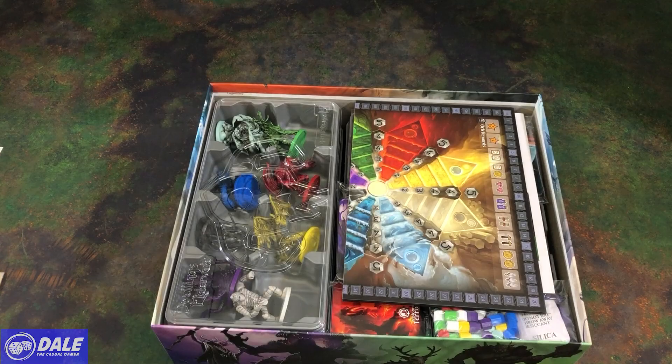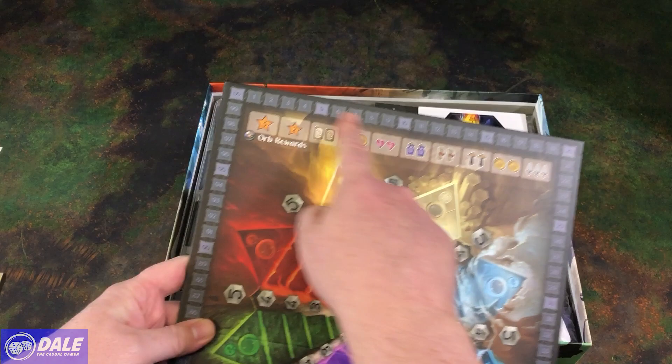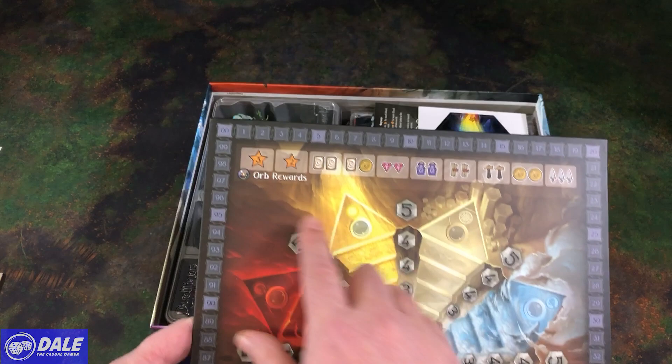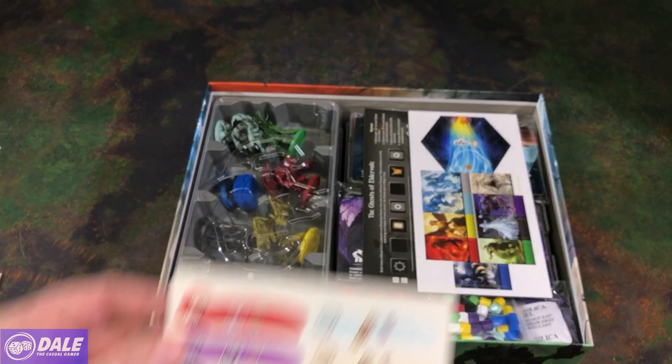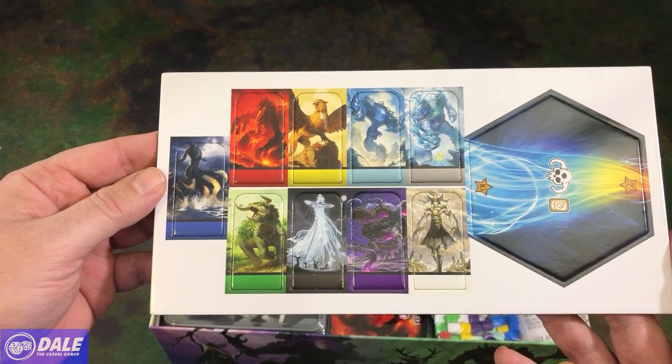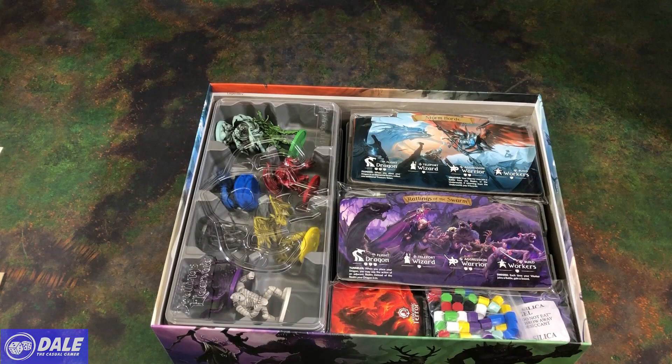A bunch of locations for us to go to. We have our elemental scoreboard, referencing our eight elements, with victory points around the edge. We've got our glory track, the underworld, and orb rewards. A few stickers to put on our dungeon trays, a few more tiles, standees, one more map tile, and the Ghost of Eldervale for our solo game — nice art.